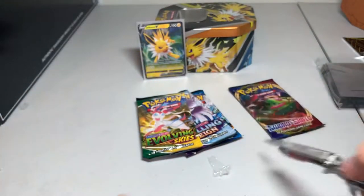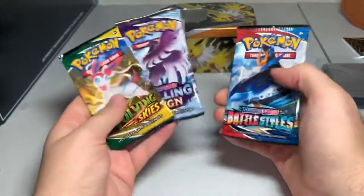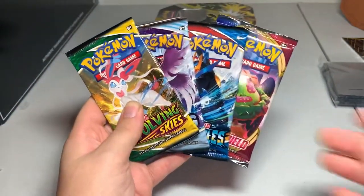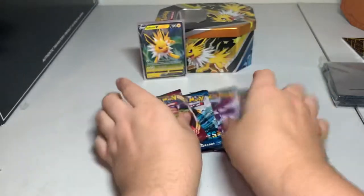Let's move to the booster packs. So what exactly do we have? We have an Evolving Skies, a Chilling Reign, Battle Styles, and Sword and Shield Base. Let's go in order of release — let's start off with Sword and Shield and work our way up.